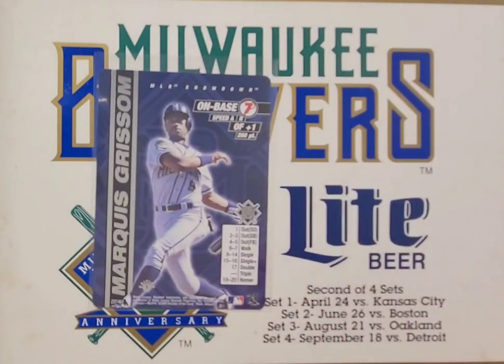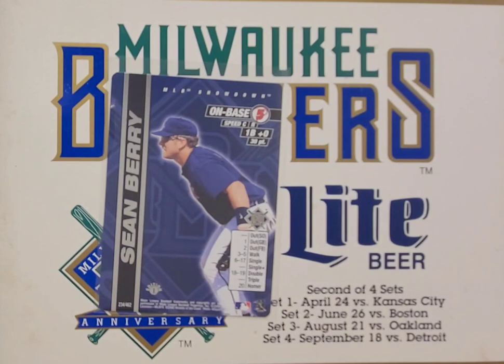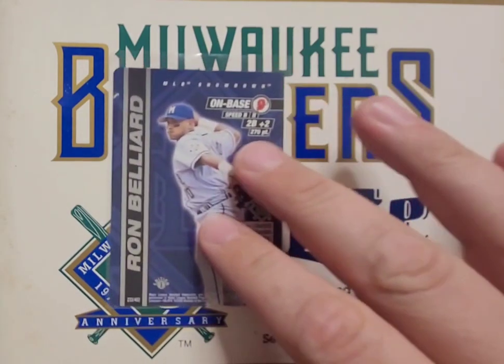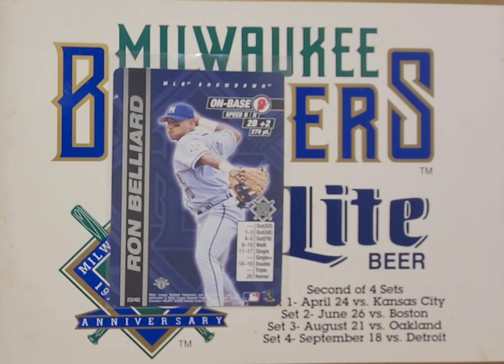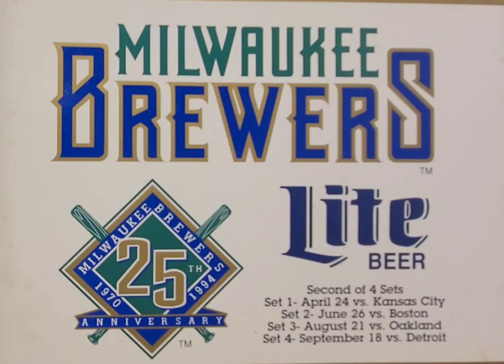Scott Karl, a left-handed starter. Another Jeff Jenkins, on-base eight — Jenkins was in every set we had so far. Then Marquise Grissom, another Grissom card. Then a Sean Berry for those who may remember him as a Brewer, and wrapping it up one last time with Ron Bellyard. That's all the MLB Showdown pickups I acquired — super awesome addition to the collection. Let me know if anybody's ever played the game, how the mechanics worked. A cool and fascinating game and a fun collectible. Thanks everybody who watched — like, subscribe, and I'll talk to you all in the future.